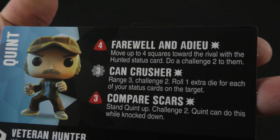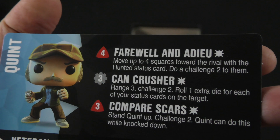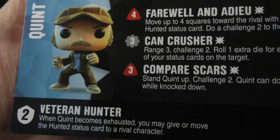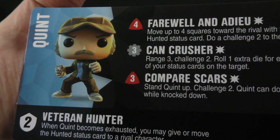Three red power, Compare Scars: stand Quint up, Challenge 2 — Quint can do this while knocked down. And the Veteran Hunter passive: when Quint becomes exhausted, you may give or move the Hunted Status card to a rival character.